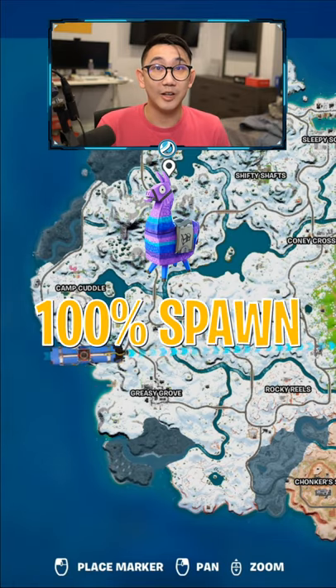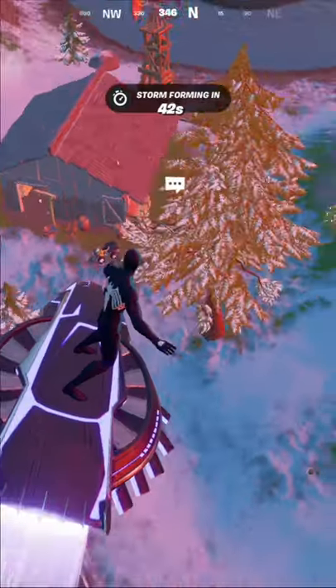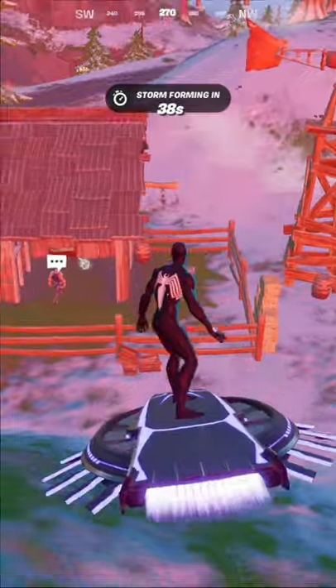There's a llama with a 100% spawn chance southwest of Log Jam Lumberyard. You'll find it at this shack right here, on the back side of the shack, always in the exact same pose. But be sure to get a gun first.